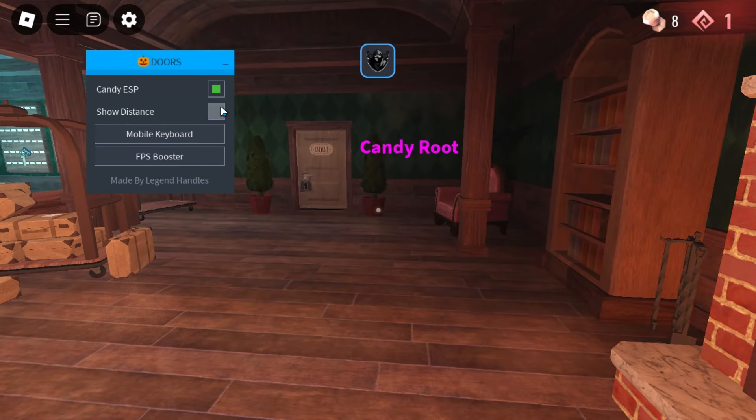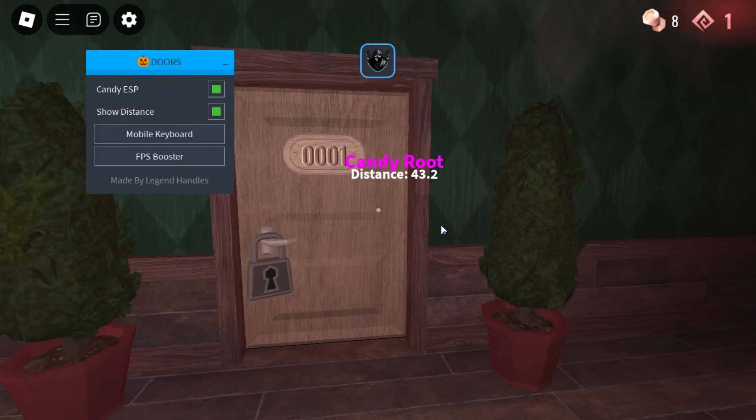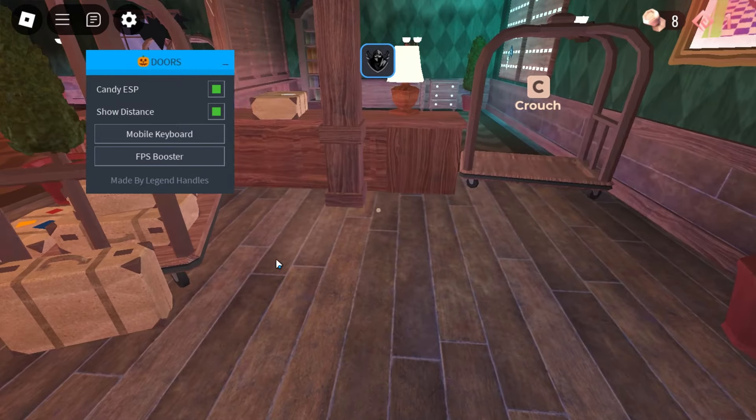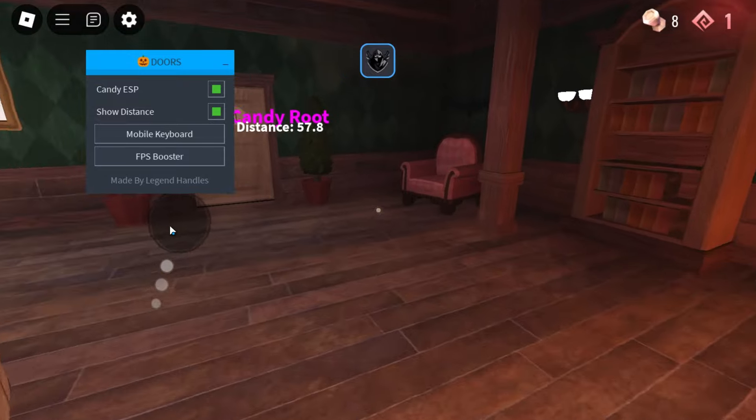So as you can see, if we turn this on it shows us the candies in that room. It shows you the room you're in and the room in front of you. I just keep it on and as you're advancing it'll alert you if any are there.